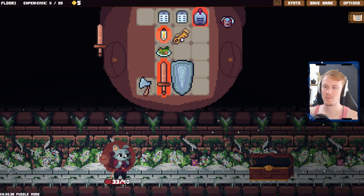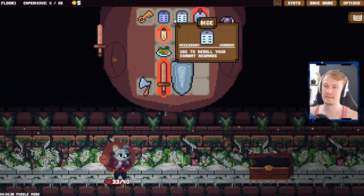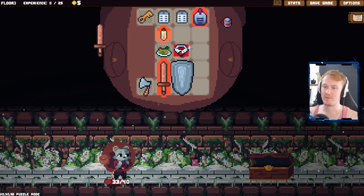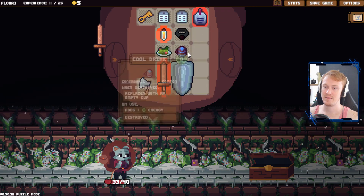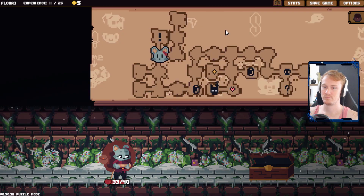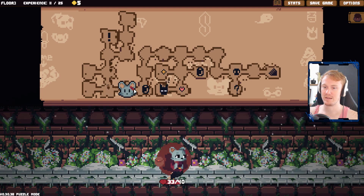We do have another sword, we don't care about that. This is a key, which I think can go anywhere. So yeah, if it highlights red, then we can't place it there. It's one rage to south, and that's a consumable. We should be good. Yep, we can move here now.